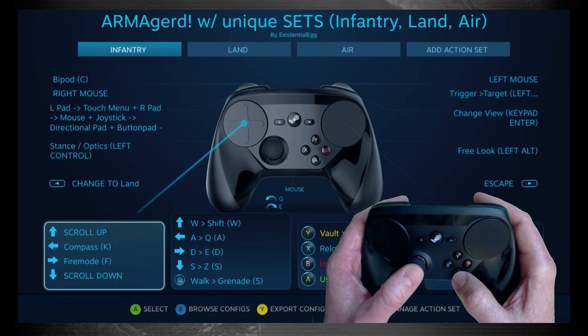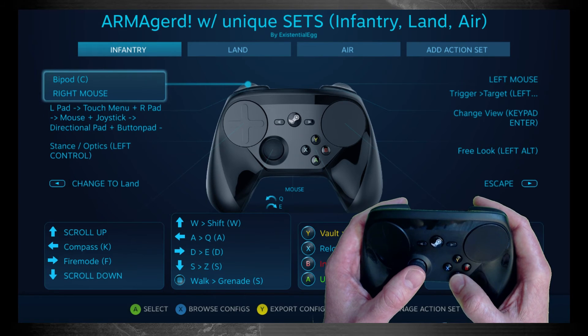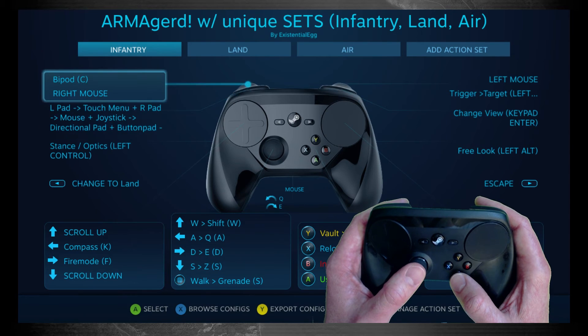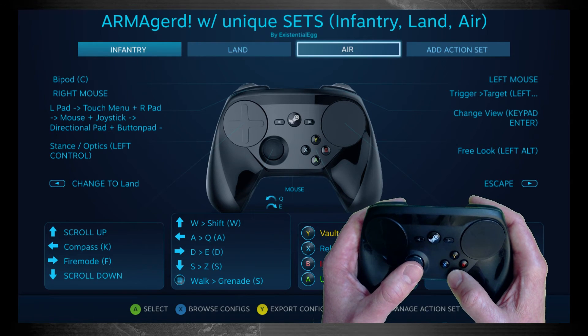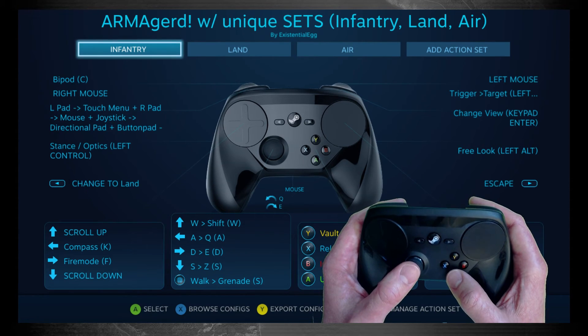This is the infantry set. The vast majority of the infantry stuff has stayed the same, and the game is pretty much completely playable just from this infantry set if that's how you choose to play. But with the new function of having sets, I now have a unique set for land and a unique set for air. Let me go over what I had to change on this infantry set.